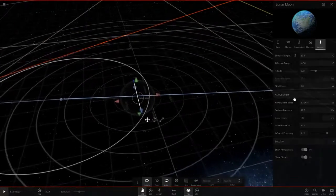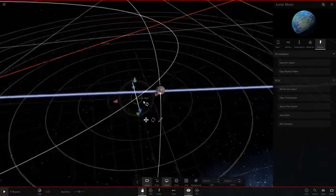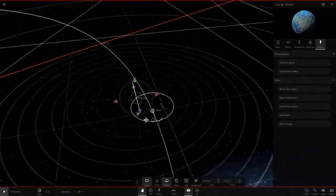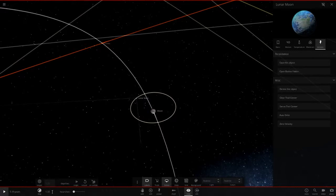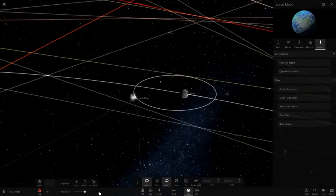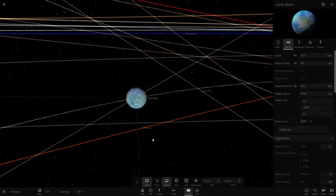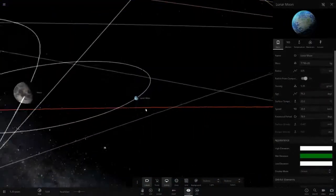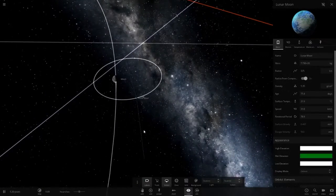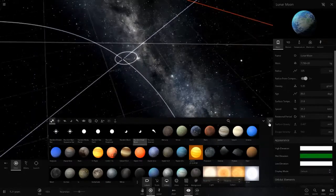Is it still orbiting the Moon? Wait — what's happened? The Earth has stolen it! Let's bring it back to the Moon again. Come on, orbit the Moon — don't want it too close or the Moon will destroy it. There we go — that should work. Let's slow this down. Its orbit is very strange but it seems to be working; it's not getting torn up by the Moon's gravity, which is good. Earth's gravity shouldn't be taking it either.